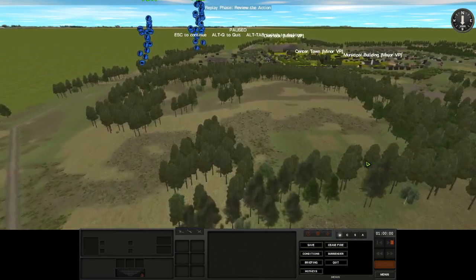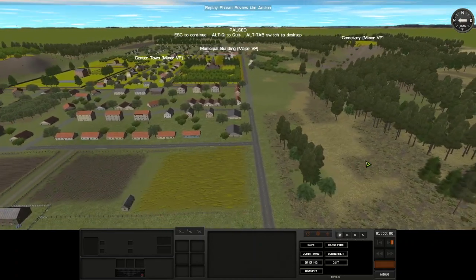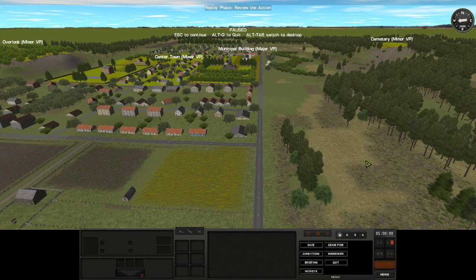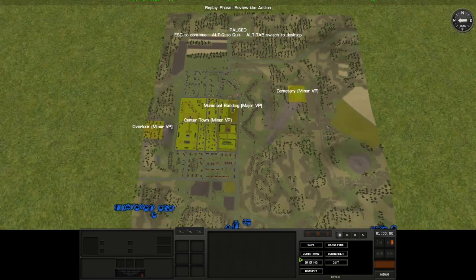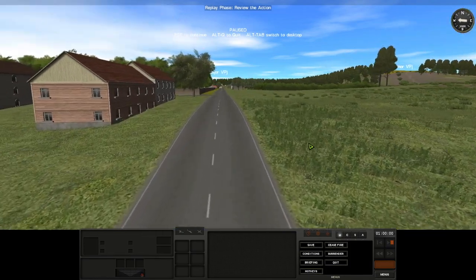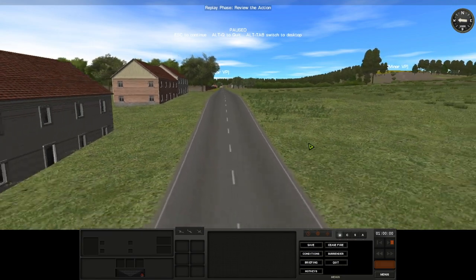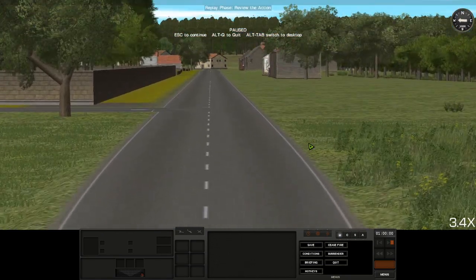Unfortunately for Hapless — which I did not know until after we chose sides — my side has much better access to the victory locations. They're slightly closer to my starting positions, which matters a lot for the town and the major victory location, and my road is a straight path while his has to go around curves. I also have a great hold-down position. I wasn't even going to take an Abrams until I saw this spot and decided I had to have one just to cover my approach.